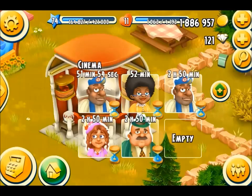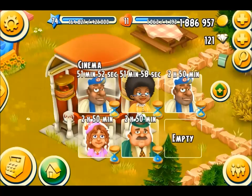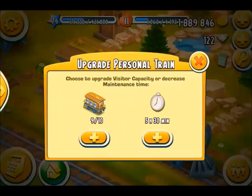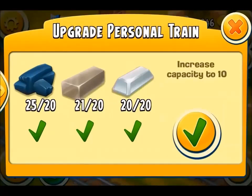In the popcorn pot you're going to need all of the different popcorns. For the barbecue grill you'll need the hamburger, fish burgers, and fish and chips.